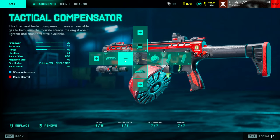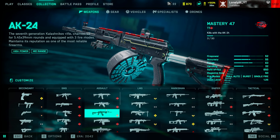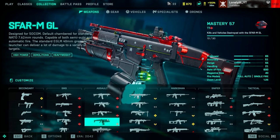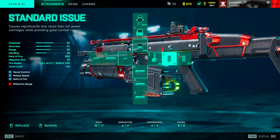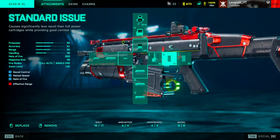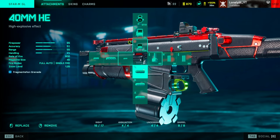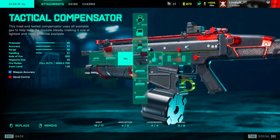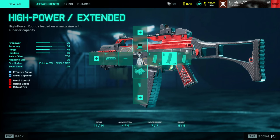For the AM40, the recoil control and better hipfire from the MGA laser sight are perfect since it's a close-range gun. The Tactical Compensator works well here too. For the long-range AR, some people recommend the AK24, but personally I think the visual recoil is bad. The SFar is still the best long-range AR in the game. Use the High Power Drum — not the Standard Issue, even though it gives more fire rate — because at medium-long range, consistency and 40 rounds matter more than TTK. Use the Tactical Compensator for extra accuracy.